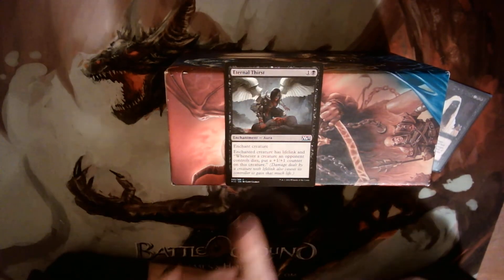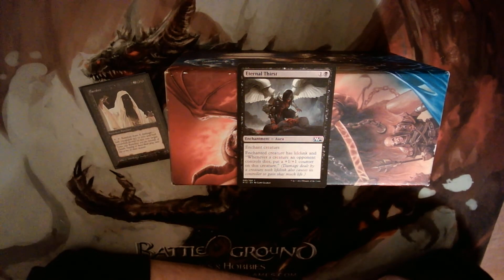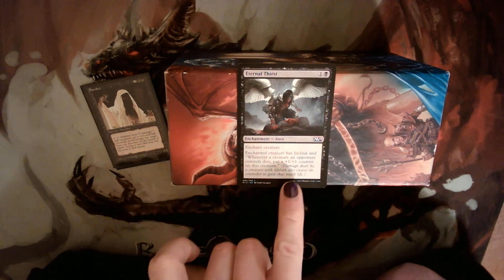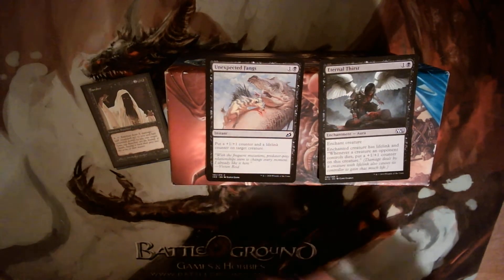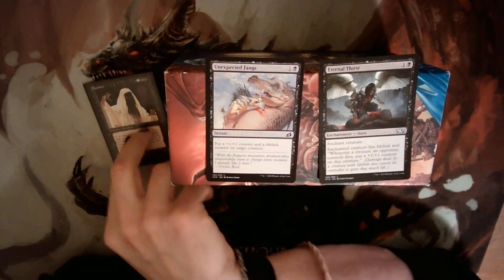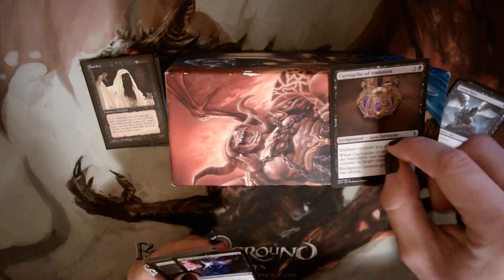Eternal Thirst is an enchantment that gives something lifelink; it also gives us the ability to put counters on my creature whenever an opponent's creature dies. I'm probably not going to be killing a lot of opponent's creatures — I expect almost all of Banshee's damage will go to someone's face — so the +1/+1 counters are sort of incidental. I really just need it for the lifelink. Unexpected Fangs gives a +1/+1 counter and a lifelink counter on a target creature, so it's another permanent lifelink solution.